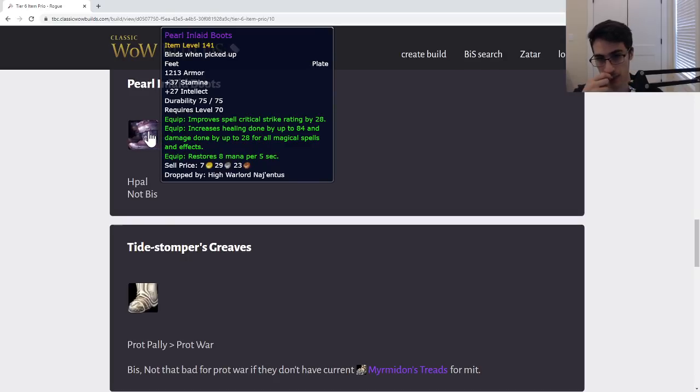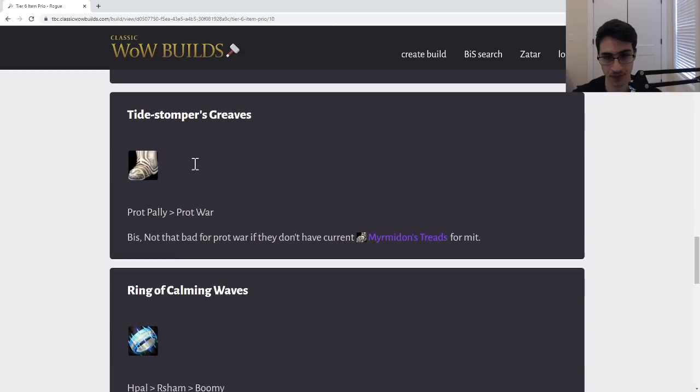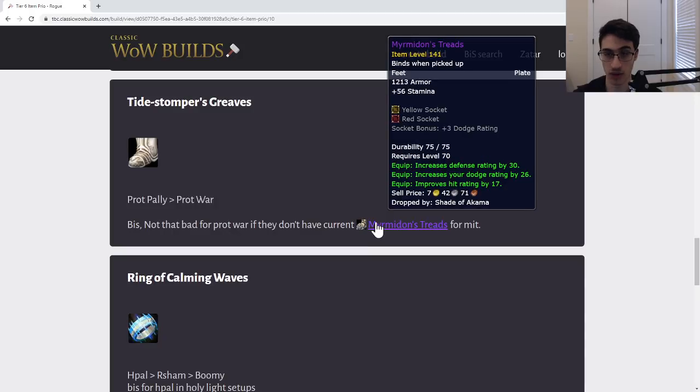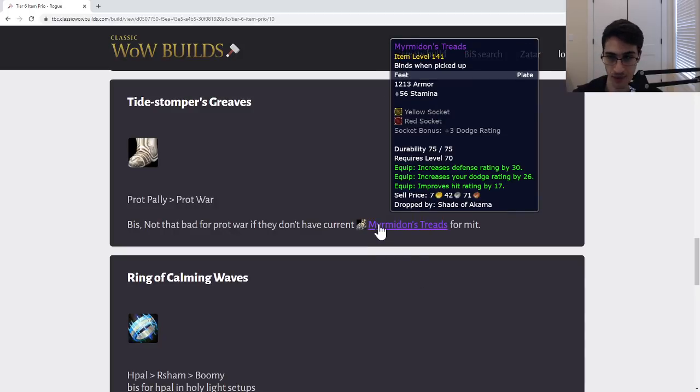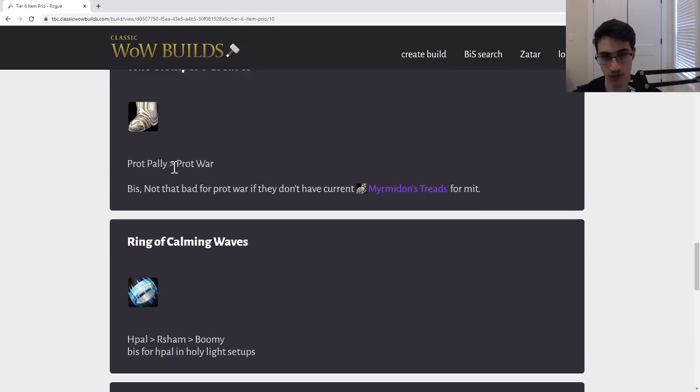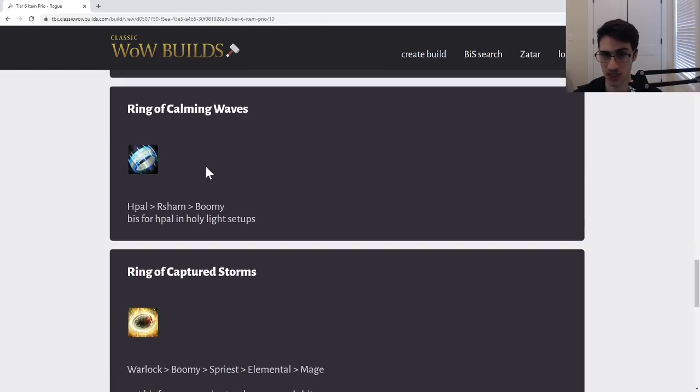Next, the Pearl Inlaid Boots — HPal, give it to HPal, not BiS, moving on. The Tidestep Greaves are great for Prot Paladin — amazing item, give it to your Prot Paladin obviously. You might even consider giving this to a Protection Warrior before off-speccing someone if they don't have the good boots from Akama or the good mitigation boots from Tempest Keep. These are actually significantly better than the Tempest Keep boots for mitigation even for a Warrior, so check if your Warrior could use these before potentially off-speccing them.